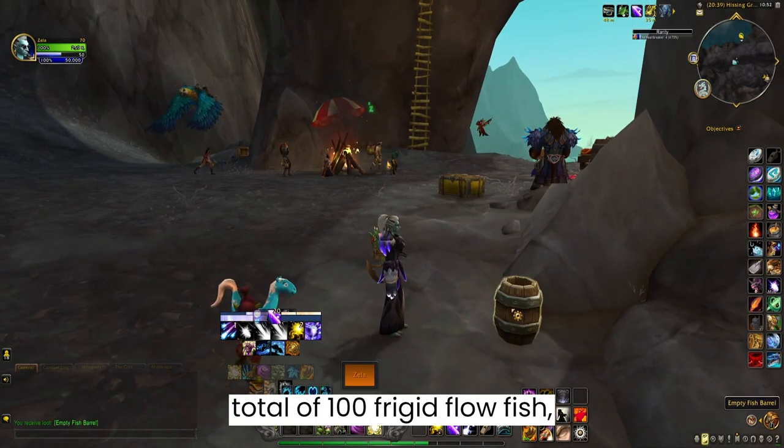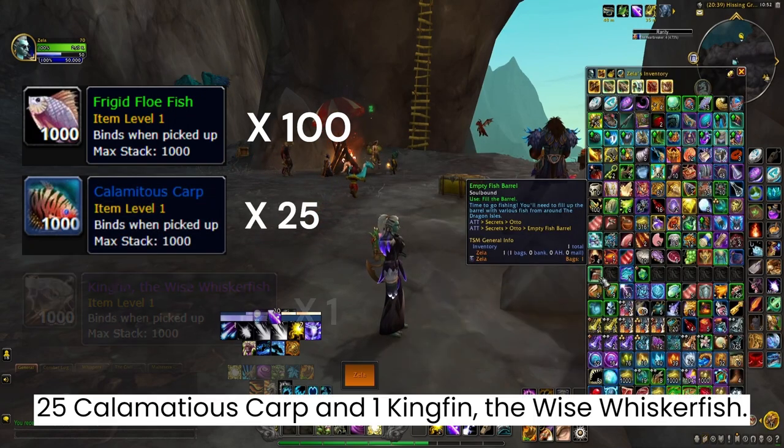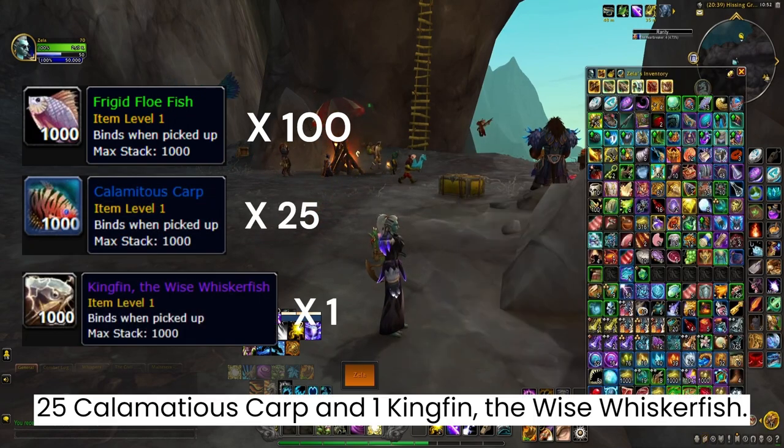You need to catch a total of 100 Frigid Flowfish, 25 Calamaceous Carp, and 1 Kingfin, the Wise Whiskerfish.